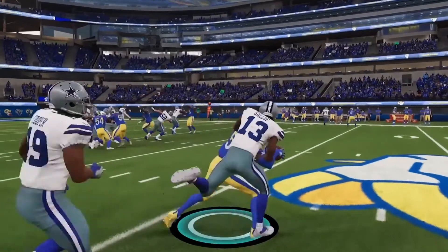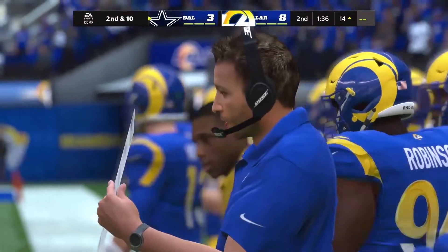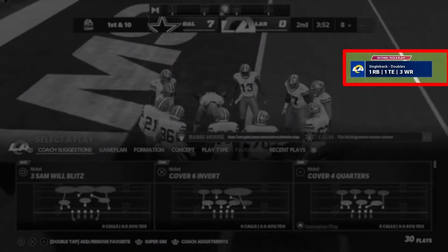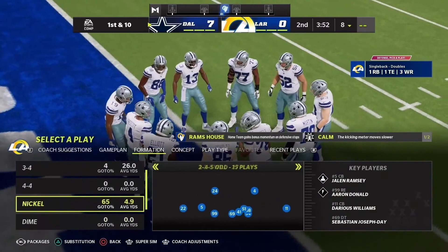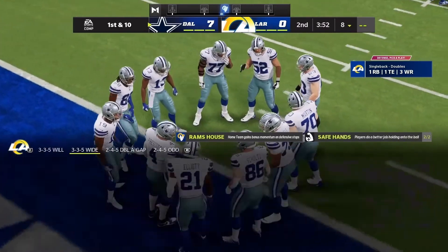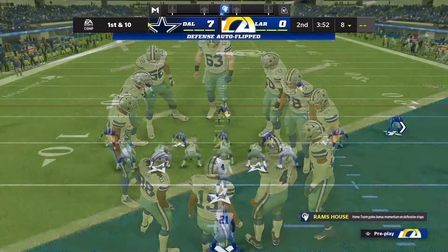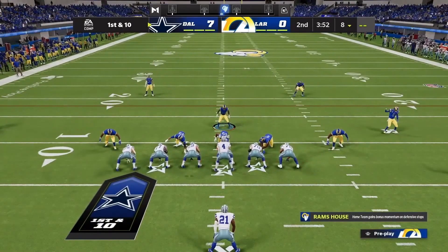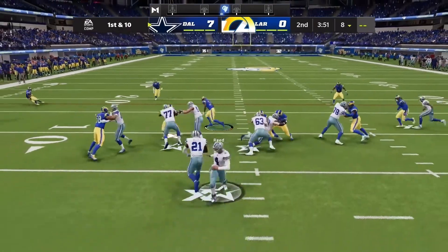When you're on defense and it's pre-snap, you always want to be patient and make sure you're letting the offense choose their play first. What play they're coming out in really gives you a good tell on whether they're going to run the ball or not. Right now we see the offense coming in single back doubles, so that means we should be preparing for the run. Cover four is a great play to help stop the run, so we're going to be picking single back cover four — and there's a good chance he might run on this play, which he did.